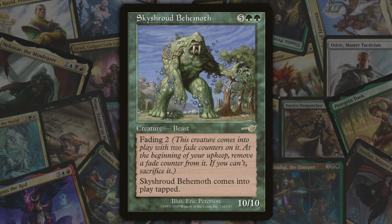Next we've got fading, introduced in Nemesis. Fading is a keyword ability that limits the number of turns a permanent is on the battlefield. During each of the controller's upkeeps, that player removes one fade counter from the permanent. If the player cannot remove a fade counter, they must sacrifice the permanent — it's kind of like reverse cumulative upkeep.